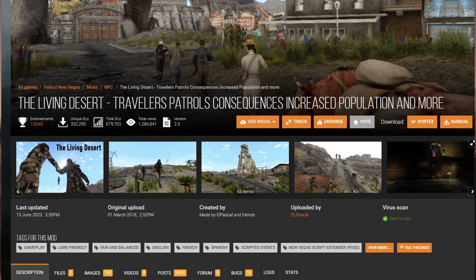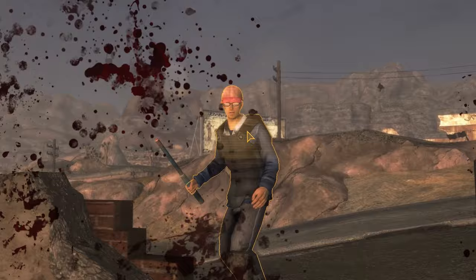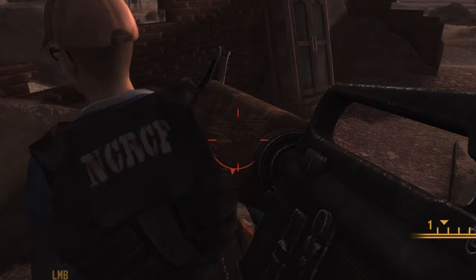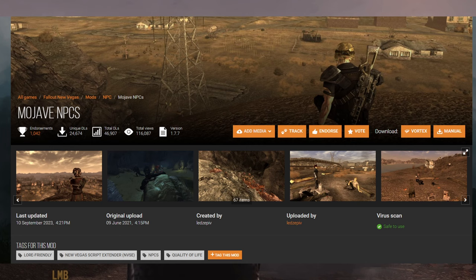This mod also makes your choices have consequences. So for example, if you form an alliance with the Brotherhood of Steel and the NCR, then you may see Brotherhood members walking around NCR territory. My favorite thing about this mod is how it makes the world feel much more alive, like there are actual people living here — it gives people their own schedules and has random guys walking around. To add on to this feeling, we're going to be downloading Mojave NPCs, which adds even more NPCs around the Mojave in multiple lore-friendly places.